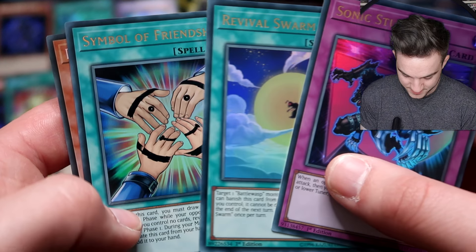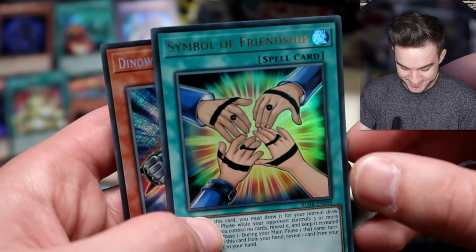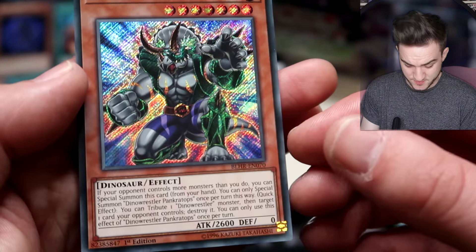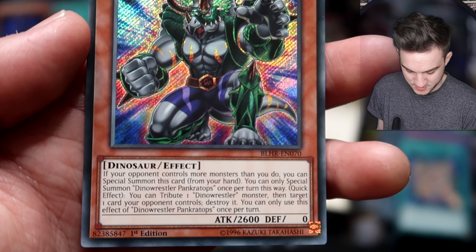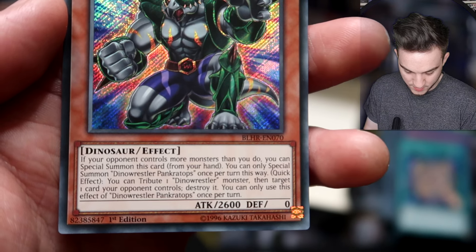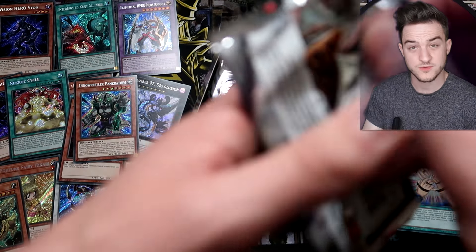We have a reprint of Lunalight Kaleido Chick. Symbol of Friendship from Tea Gardner — you know the beginning episode, let's all draw this on our heads. And Secret Rare Dino Wrestler Pankratops — beautiful. If your opponent controls more monsters than you do, you can Special Summon this card from your hand, once per turn — it's a bit like Cyber Dragon but 2600 attack instead of 2100. You can tribute one Dino Wrestler monster, then target one card your opponent controls and destroy it. You could even tribute himself, or another Dino Wrestler if you had one.